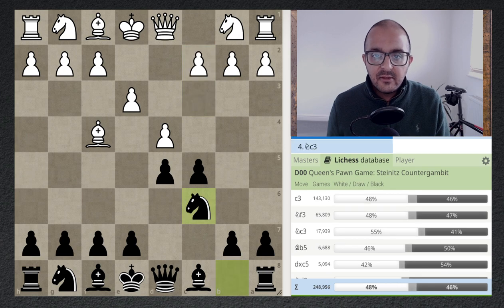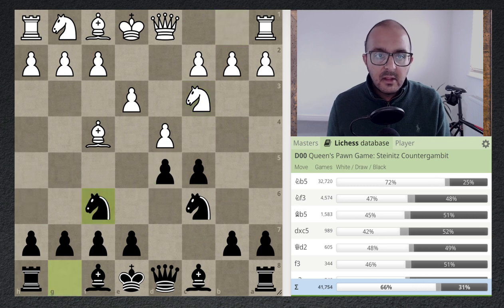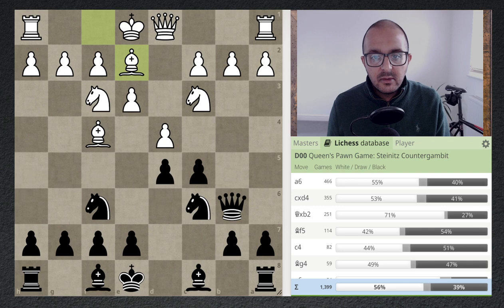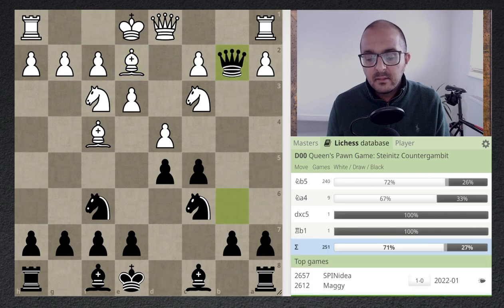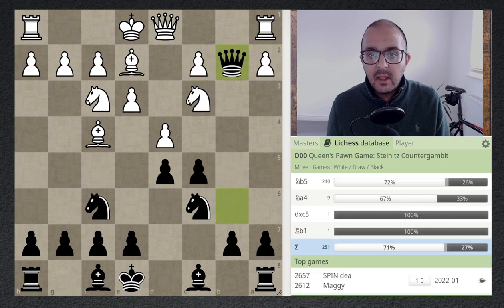As an illustration, if instead of c3 your opponent played knight c3, you have to look after the d5 pawn — say you play Nf6, Nf3, Qb6, and now bishop b2. That's a huge blunder because white has the follow-up knight b5, and there's no good way to deal with it. The engine shows plus four — white is just completely winning — all because there was a knight on c3 that could jump to b5.